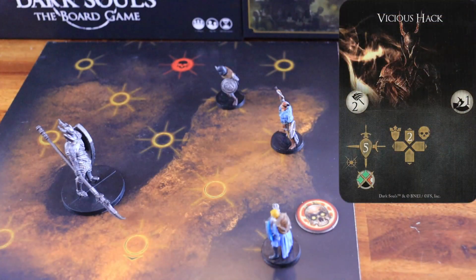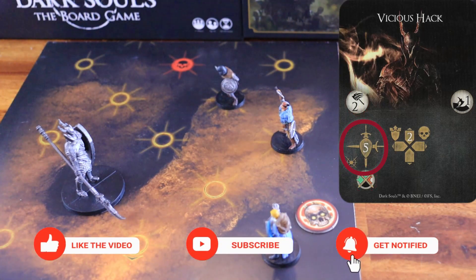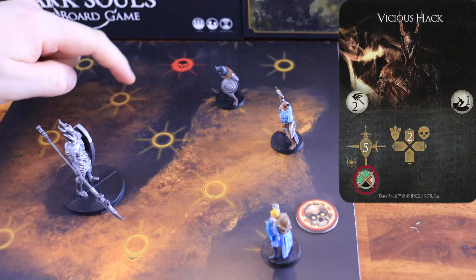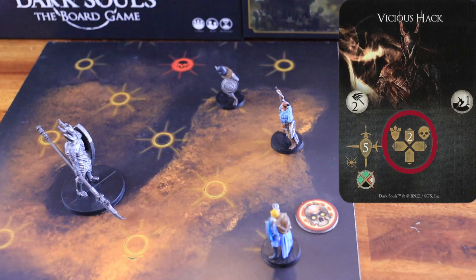Vicious Hack. The boss starts by attacking within a range of two, the nodes facing its front and left arcs, dealing five physical damage to all characters inside each node hit. In this example, these would be the nodes hit. Then, the Black Knight starts its movement phase by pushing any character inside its node to the nearest node facing the arc.